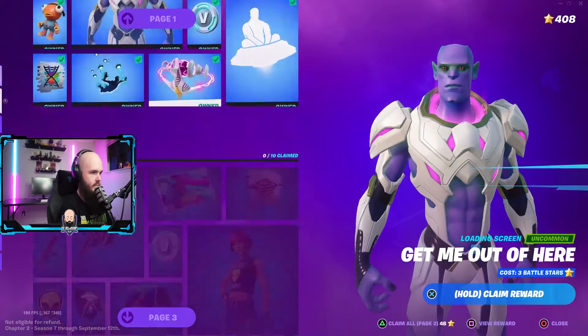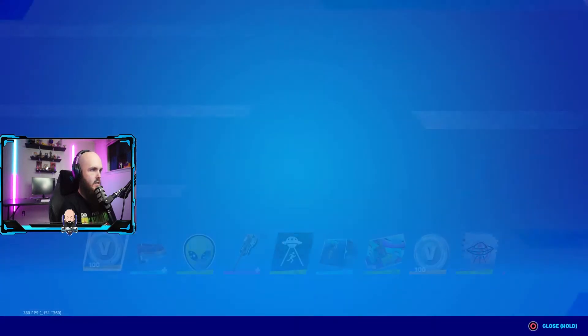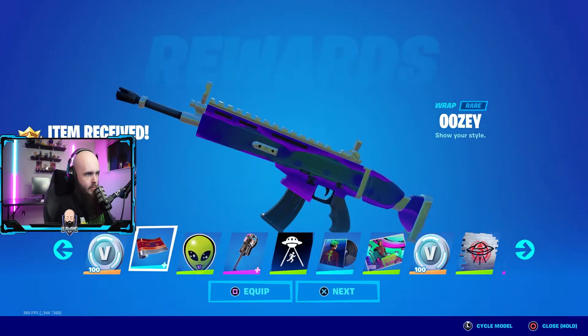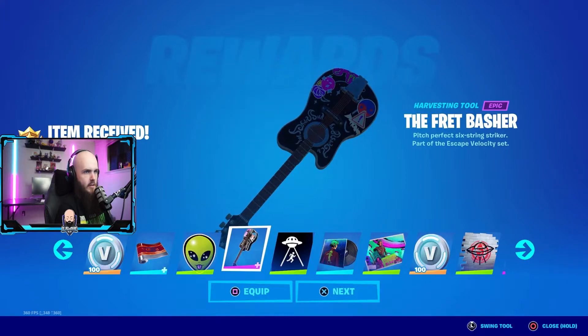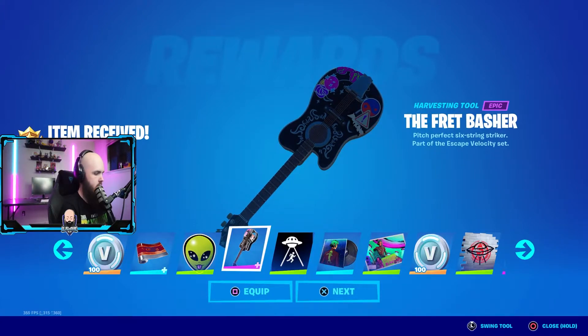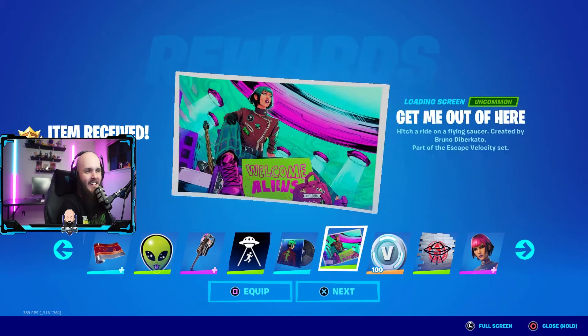Alright, that was page one. Let's go ahead and claim all these. I like how that wrap looks. Then we get the guitar from one of the teasers — or wait, is that a pickaxe? Okay, it's a pickaxe. Who's Sunny? Okay. It's not a bad song, I dig it.